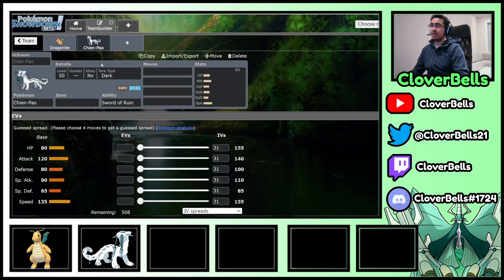Don't forget — Chien-Pao's attacks also get a nice little damage boost, because as a physical attacker you're benefiting from your own Sword of Ruin ability. The other thing is speed — you're speed-tying the Flutter Mane stuff, and you're also one point slower than the Iron Bundle, so just make note of that, especially when playing in a tournament setting, to know who's faster and who's not.